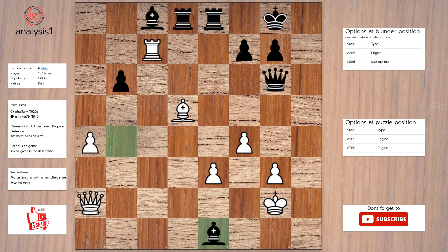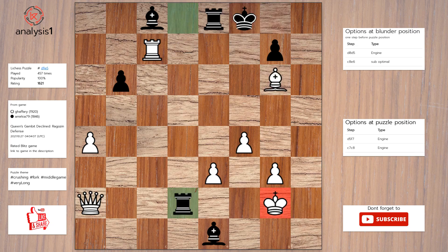Here is the solution to the puzzle: bishop takes pawn check, king to f8, bishop takes queen, rook to d2 check, queen takes rook, bishop takes queen, bishop takes rook.